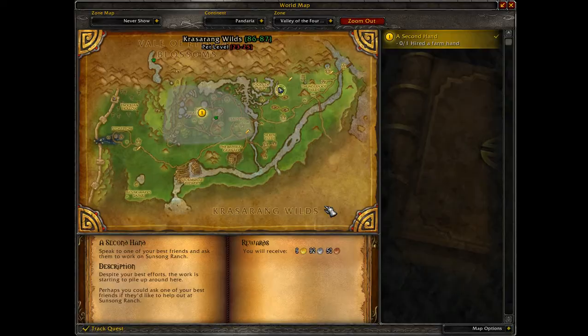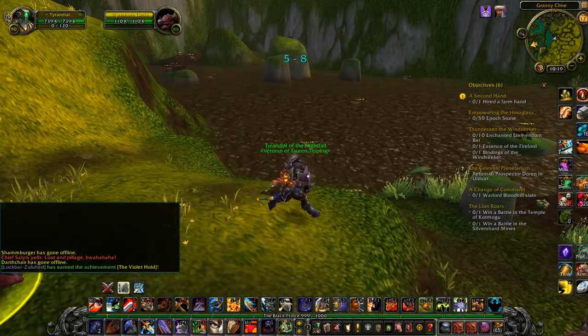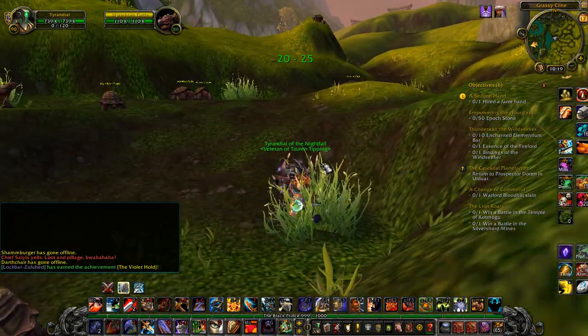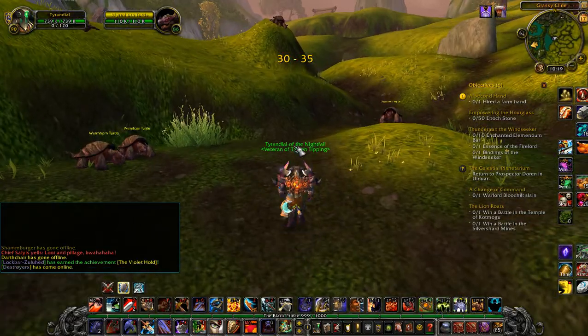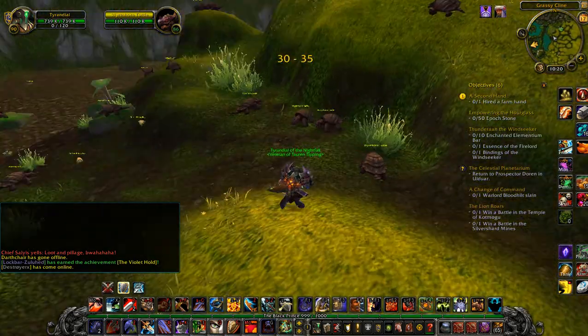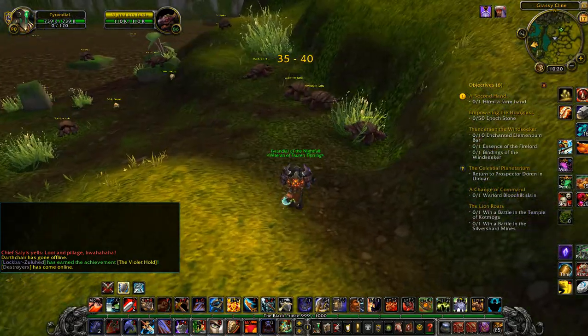So as you can see I'll go ahead and open up my map here again. We are right here at the Pools of Purity — this main pool right here on the side. It's the only one that's on the ground; the rest of them are up that way somewhere. You actually do come here for one of the quests in Valley of the Four Winds, so you may already know about this spot.